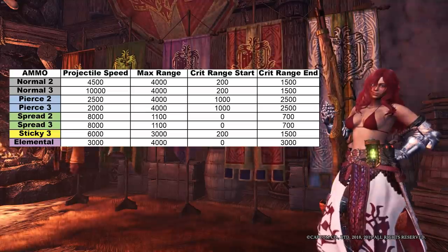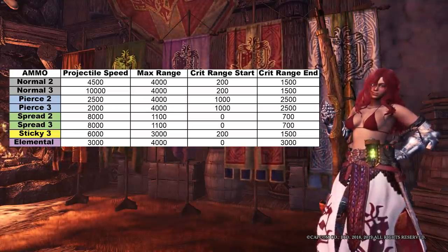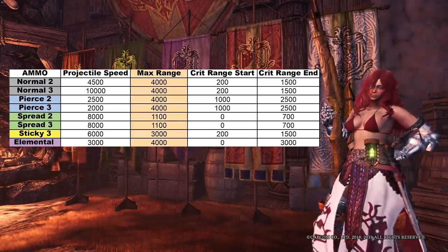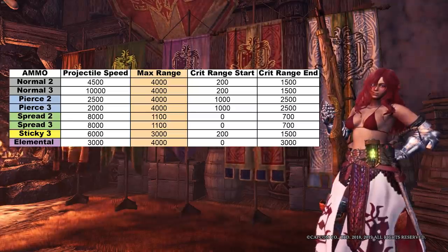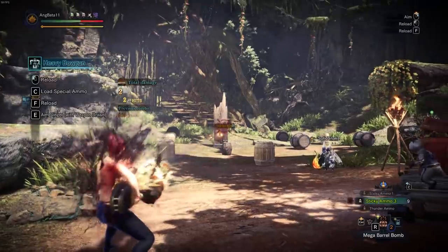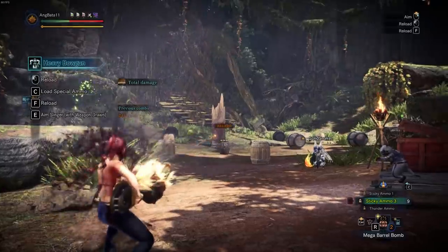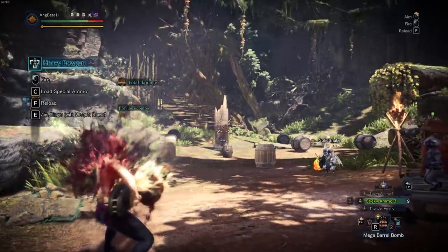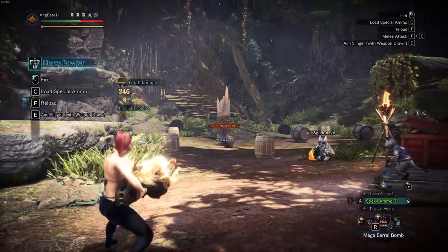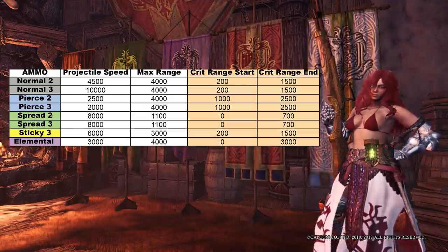Let's do a brief explanation of the values we see here. Projectile speed is how fast your bullet travels — pretty self-explanatory. Max range, however, determines how far away you can be from the monster and still have your bullet reach it. This plays a role on certain ammo types such as slicing and sticky, because all you need is for the bullet to reach the monster. It doesn't matter if you're in critical distance — the damage won't be affected by crit distance.